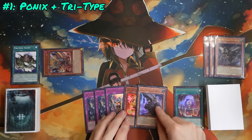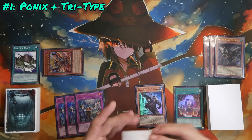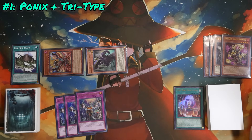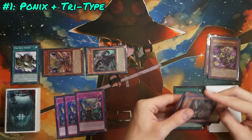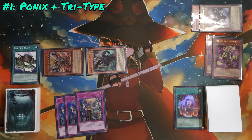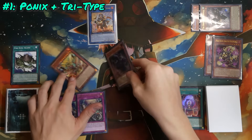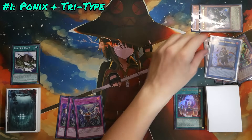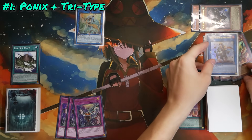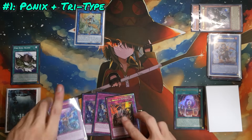Here's where the archetypes get really cool with each other. You destroy Tribrigade Kit, which triggers Kit's effect to send a Tribrigade card from deck to grave — Tribrigade Nerval. Nerval's effect triggers, adding any Tribrigade monster from deck to hand — we add Tribrigade Karis. Having that extra beast, beast-warrior, or wing-beast in hand is important here, because Karis discards it to special summon himself. You then use Karis's effect, banishing two from the graveyard — typically Kit and Nerval — to summon Tribrigade Bearbrumm the Rampant Rampager.